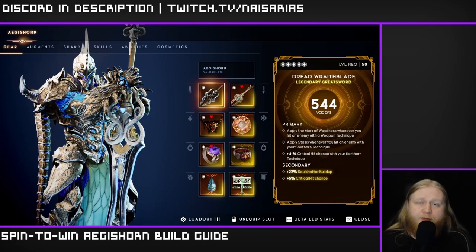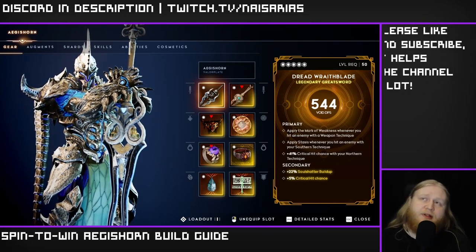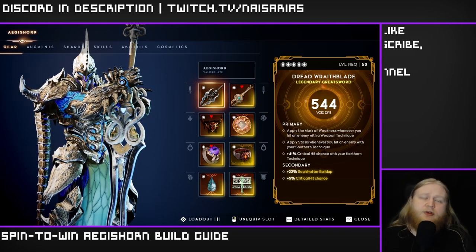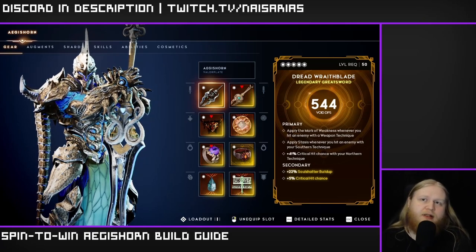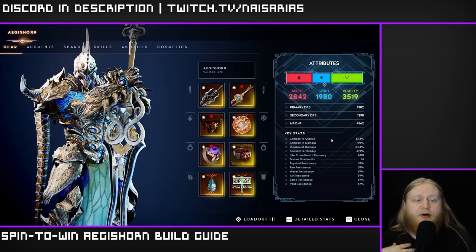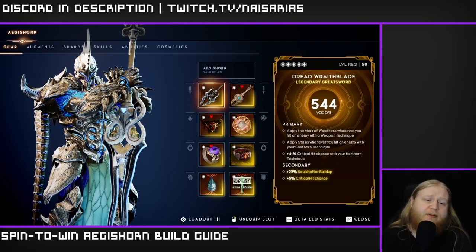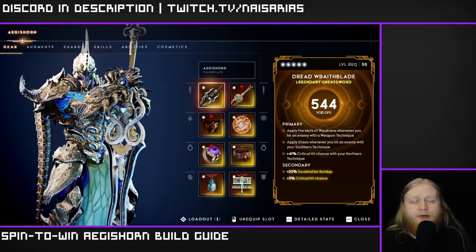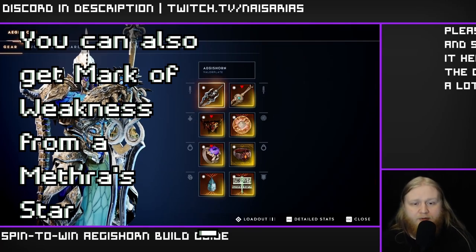For this build we are using a greatsword — this is a spin-to-win build after all. First, I recommend getting a void greatsword to apply Curse so enemies do less damage to us. Critical Hit Chance on your Northern Technique is pretty much mandatory on this build — this is for consistency's sake because you want to hit 100% crit rate on your Northern Technique. This is for Lion Talisman and over health gain, which keeps us spinning and builds as much over health as possible — this is our main source of survivability. You also want Mark of Weakness on your weapon, which makes enemies do less damage and allows us to run Amulet of the Betrayer without any trade-off.